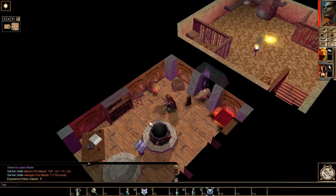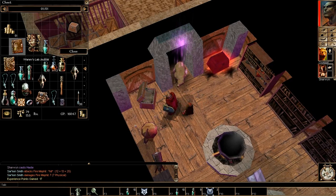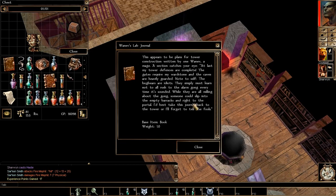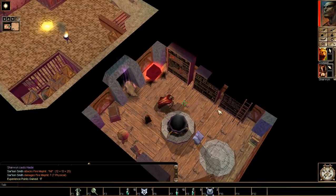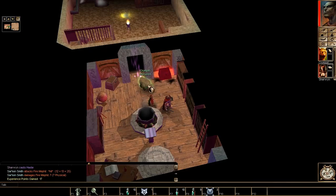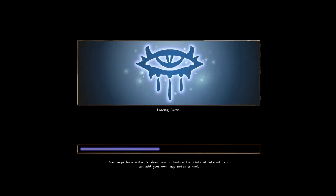It's led somewhere into here, which is a room with a chest in it. A Wardstone! That's what we wanted! Now we can enter into his tower. This appears to be plans for tower construction, written by one Wan-Ev, a mage. At last my tower defences are complete! The gate requires my Wardstone and the caves are heavily guarded. Note to self - the bugbears are idiots. I think that's another death chest. A chest of double death! There was so much death there it couldn't be contained just by Sarken!